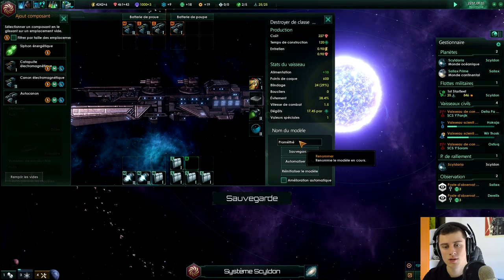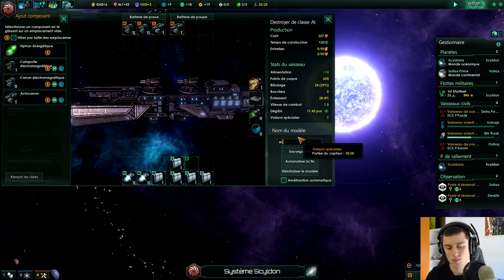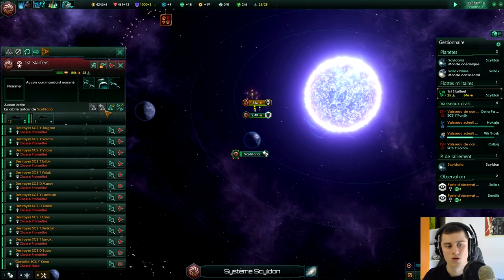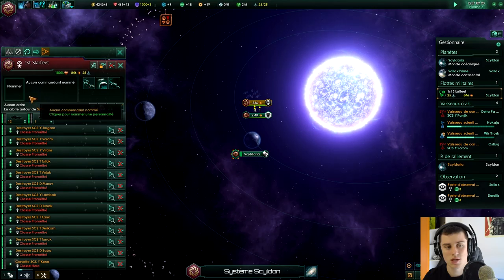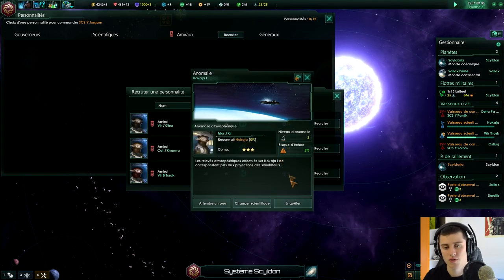On va l'appeler... La mythologie grecque, je cherche. Athéna, facile. Je vais pouvoir upgrader. Je peux pas les upgrader — ça arrive, je sais pas pourquoi. Des fois ça arrive que je peux pas upgrader les flottes, alors que j'ai fait une nouvelle version.